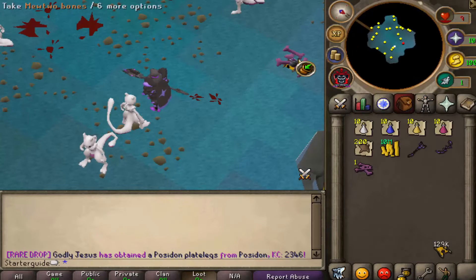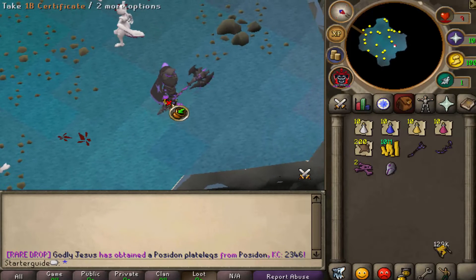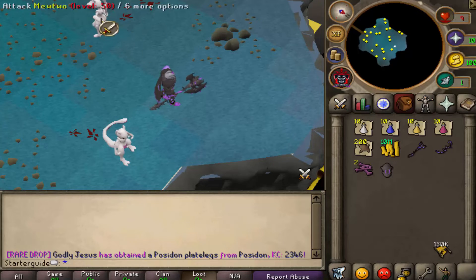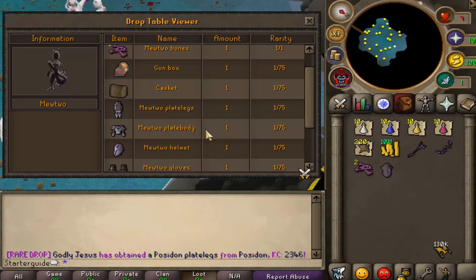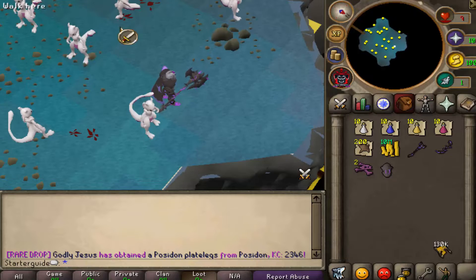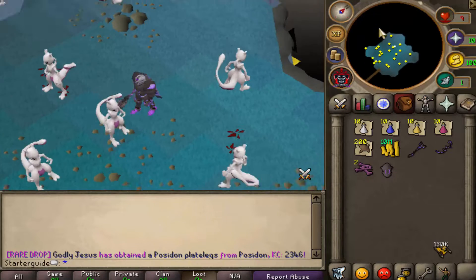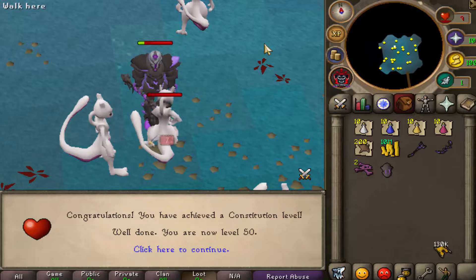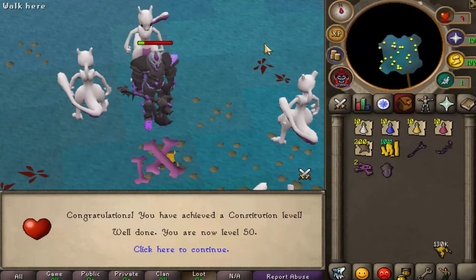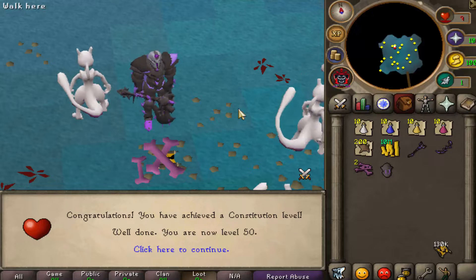Every NPC is going to bring you some really good items. From this NPC we were actually able to obtain a Mewtwo helmet, and if you check its drop table they can drop the whole set. So not only do you have the opportunity to buy it, but if you want to grind for it, you can kill these NPCs and once you get a good enough level, tier up, go on to higher NPCs, get a higher armor set as a drop, and continue on that cycle.